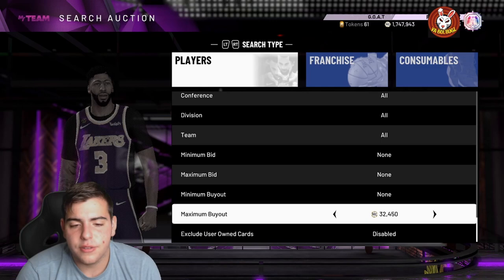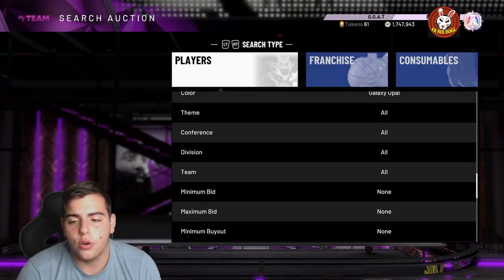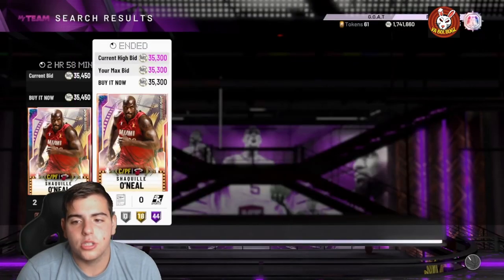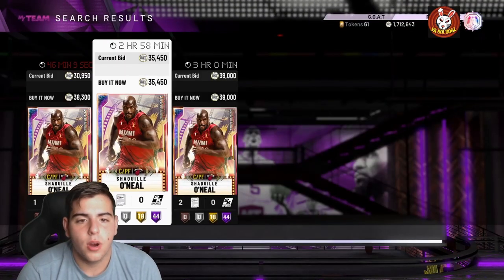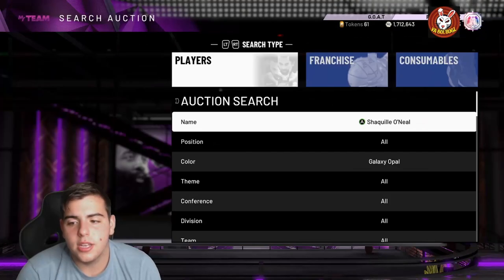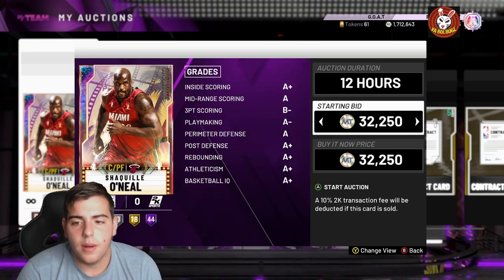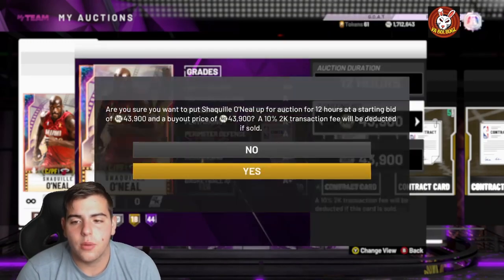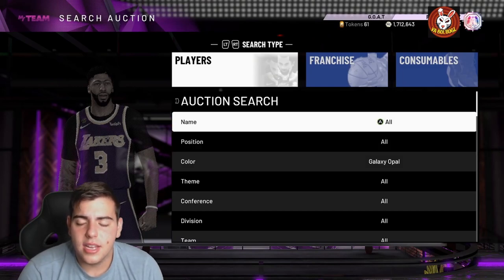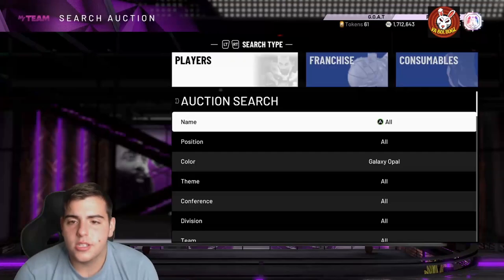Now heading over to Wiseman, Shaq — this is literally the best method if you want to make MT fast. I recommend targeting cards in the 20k to 50,000 MT max range. Shaq Diesel is going for dirt cheap — 35k, and this one has an unlimited contract. Let's pick up this Shaq and throw him up for 43k because of the unlimited contract. We're gonna make a solid 2,000 to 5,000 MT right there. He will sell in 12 hours with that unlimited contract — no matter what.